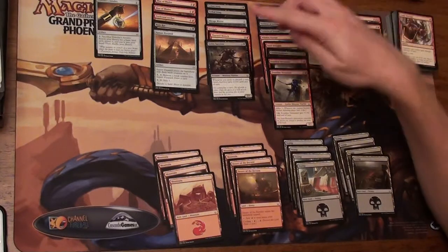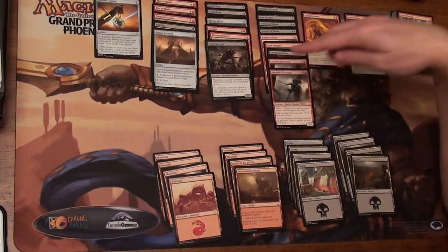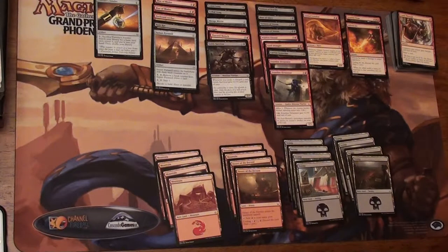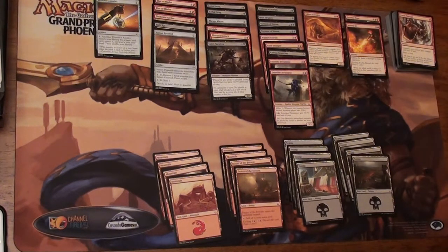I basically built the mana curve so it tops out around four. I was hoping for more three-mana-cost spells, but it is what it is. We'll see if four will be good enough. The curve dropped off significantly up top, which is why I went with only 16 lands.